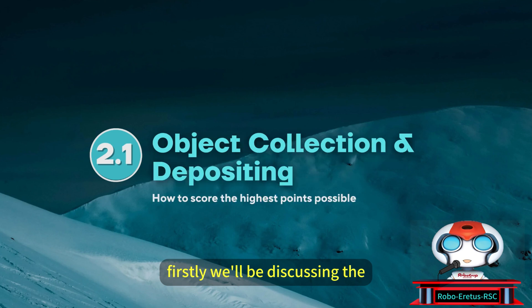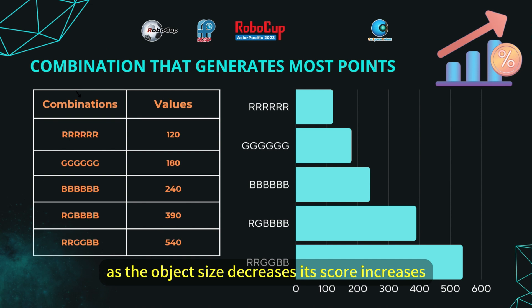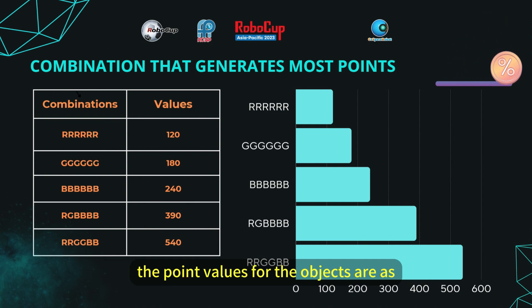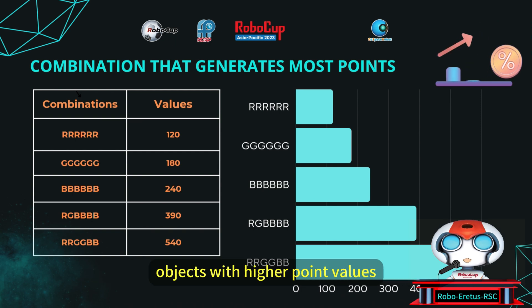Firstly, we will be discussing the object collection and depositing strategies. As the object size decreases, its score increases. The point values for the objects are as follows: Red is 10 points, cayenne is 15 points, and black is 20 points. This makes it more challenging to pick objects with higher point values.